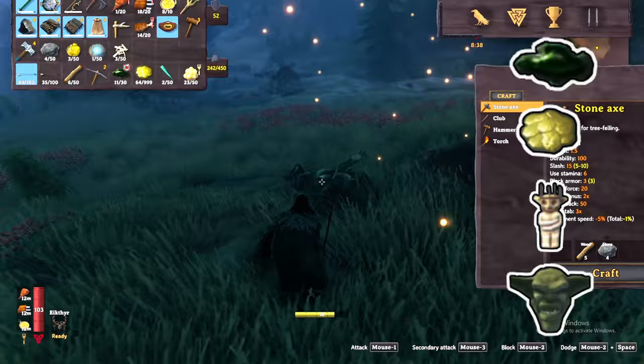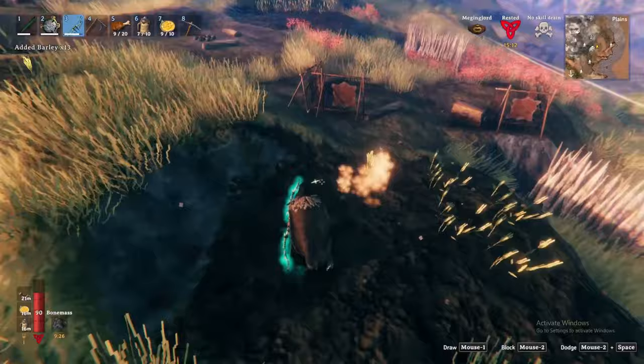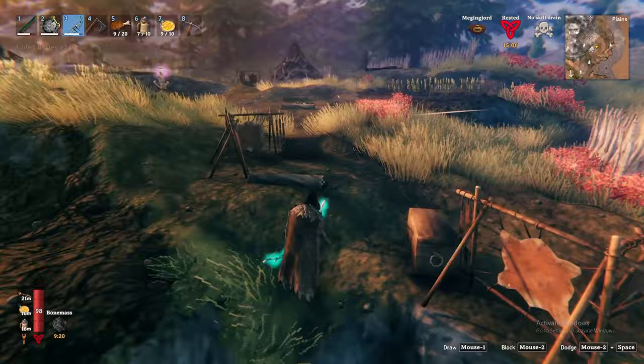Now that you have finally cleared the village of enemies, search the area for any crops. If you are lucky, you'll find either flax or barley — very important resources we will cover in detail. Lastly, make sure you search any chests in the area. The chests may contain more black metal scrap, but most importantly a sharpening stone. The sharpening stone enables you to build the grinding wheel, the final upgrade piece for the forge.